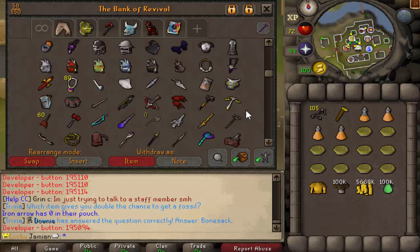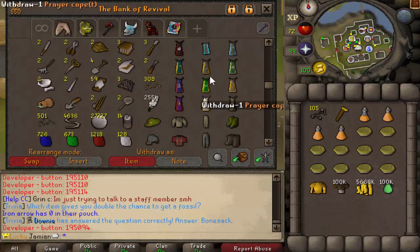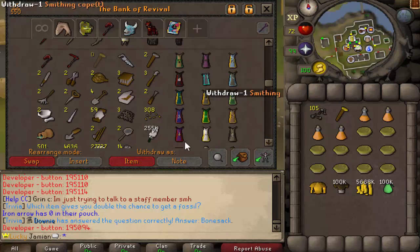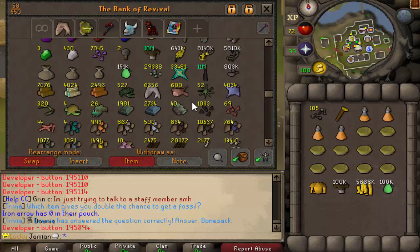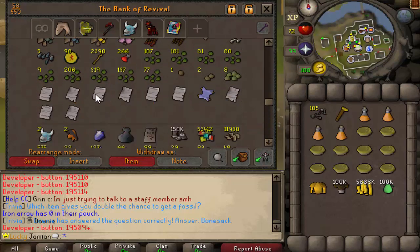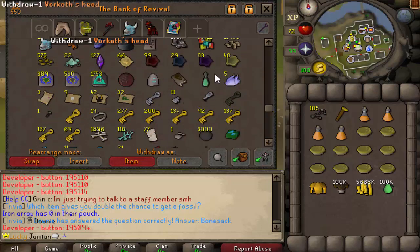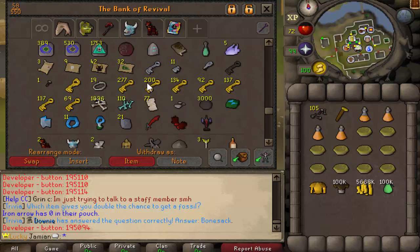I honestly have no clue if he's an Iron Man. I assume he is because his name is Iron Arrow, but I really don't know. I guess that's one downside to doing it this way. He's got none of that. 10 mil generic, that's cool. Bunch of ore.